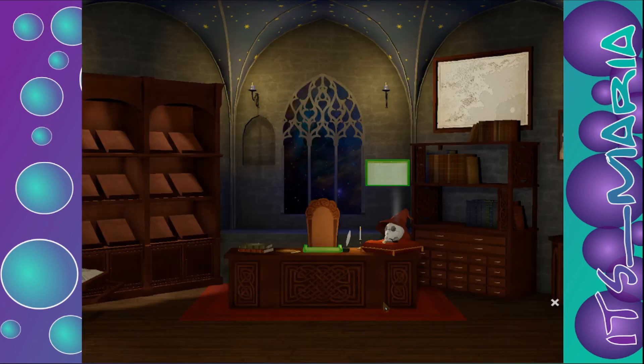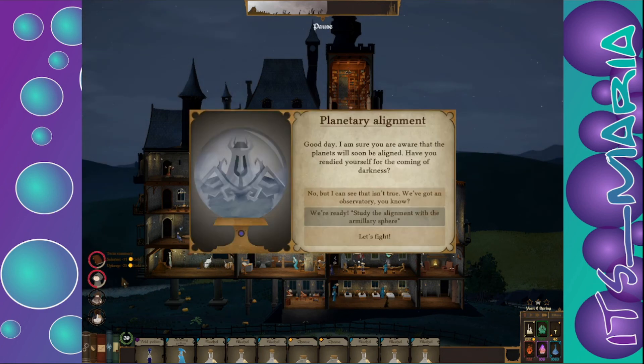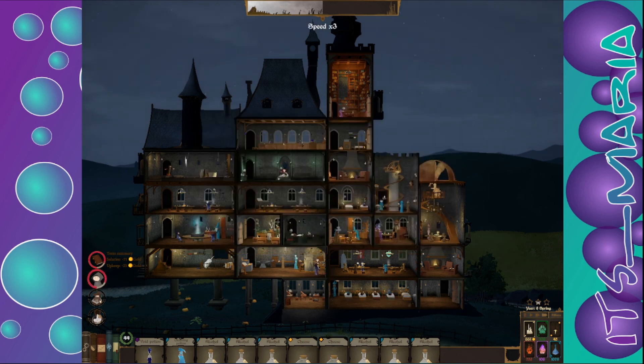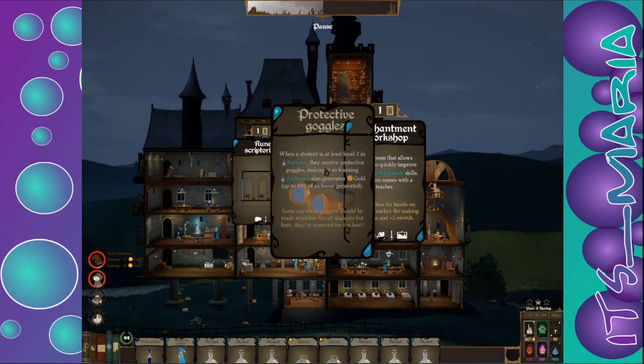Make sure you don't quickly click on things — make sure everything is how you want it to be. Planetary alignment — today your planets are soon aligned, how are you ready yourself for the coming of darkness? That's negative three... or negative five with him? Or negative 20? We're going to do this and get some more things — room and protective. Let's go ahead and go with that.